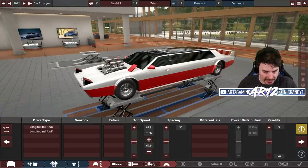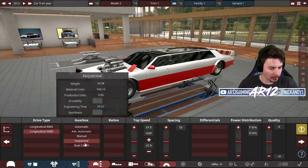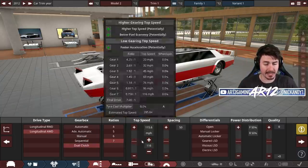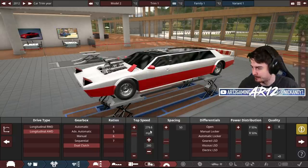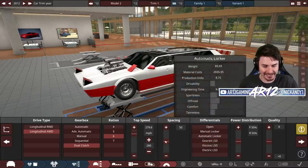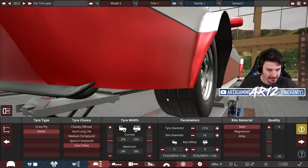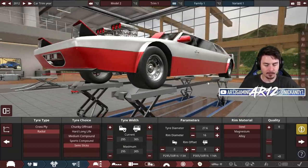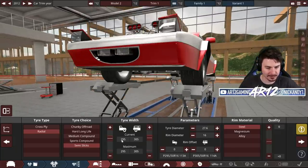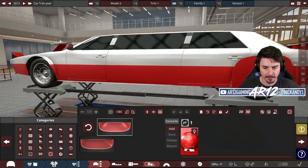Now that we've done the design portion and I think we can all agree I nailed it, I need to actually make it drive. I'm gonna go all wheel drive with a dual clutch - this is gonna be a speedy boy. Let's go six gears with a theoretical top speed of 280 miles an hour. We also need some good grippy tires - semi slicks in the front and rear, both maximum size: 295 and 305.